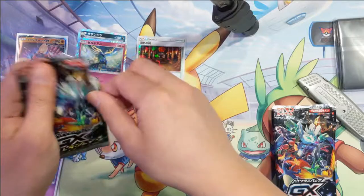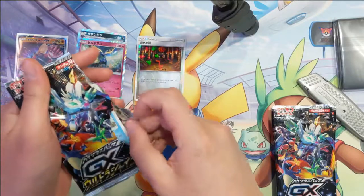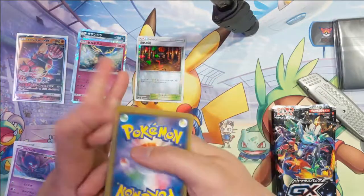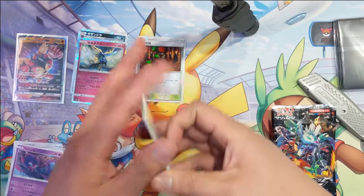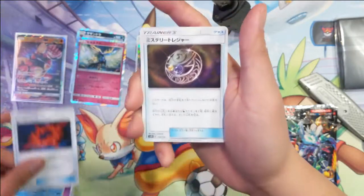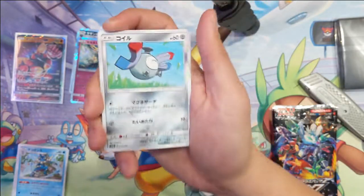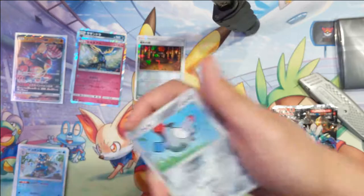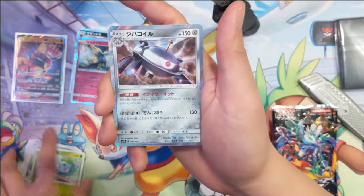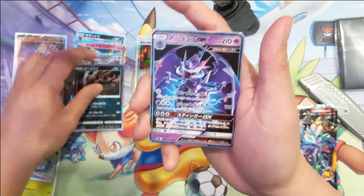We do have the pull tab, which is always interesting. I like the idea but sometimes it feels like I'm going to damage the cards. We've been opening some Magic cards that have the same thing — I like it but I feel like it would be more efficient if I just rip it the old way. Beast Ring — pretty good. Mysterious Treasure — nice. Frogadier. Whenever you open Japanese cards it's kind of like from the original Pokemon show, like 'Who's that Pokemon?' Bulbasaur — always liked that art. Magnezone holo. Dark Raichu for the GX.